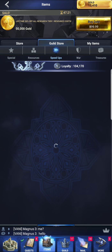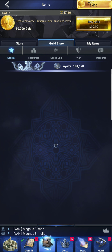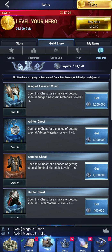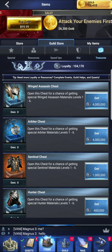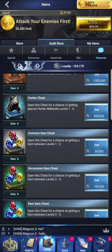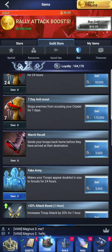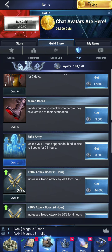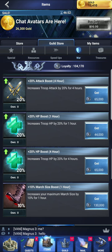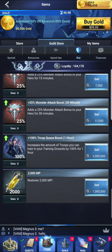In the guild store, you purchase items with loyalty. You can purchase all kinds of items, from shields to resources to teleports to changing player names. There are also items to create armor with and gems to put inside your armor. The war items are some of the most common because you want to be able to use your march recall, your attack bonus, your HP bonus, your march size bonus. Very important bonuses, all purchasable with your loyalty.